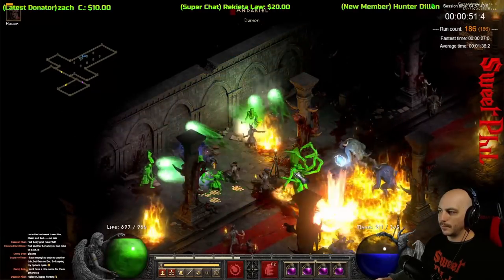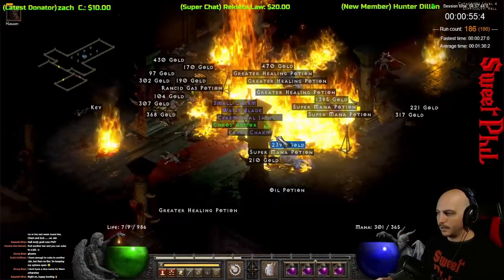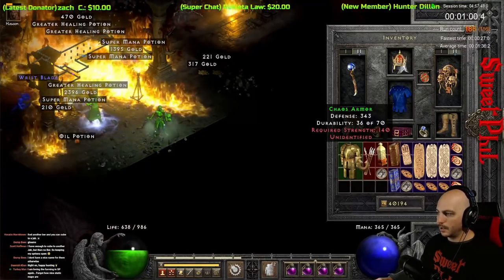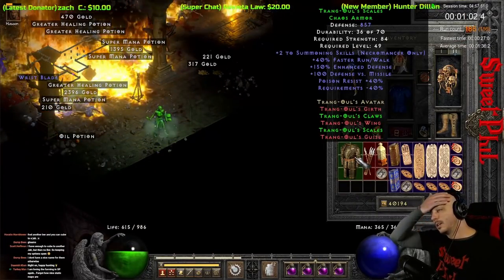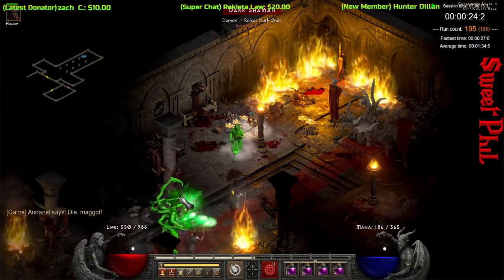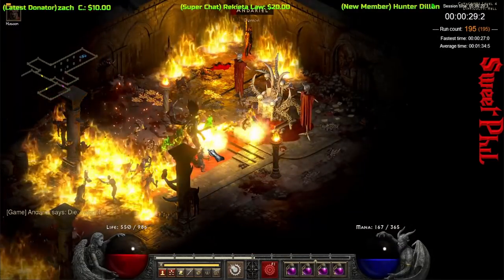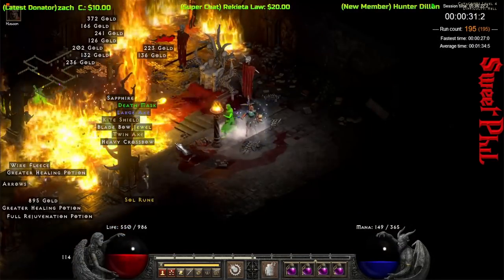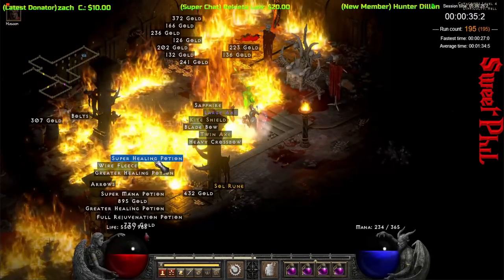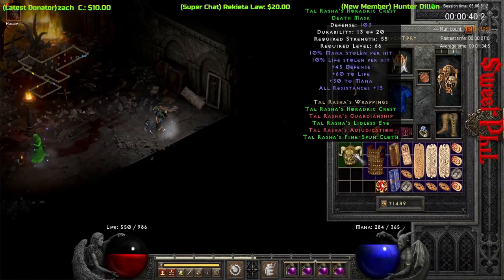Now at run 186, we get another one of those set Chaos Armors — once again it's Trang-Oul's Scales. Here at run 195, we get an awesome budget Mercenary Helm right here. It's actually for the Tal Rasha set, but it is just incredibly good on the Act 2 Mercenary. That's this set Death Mask, and that is Tal Rasha's Horadric Crest.